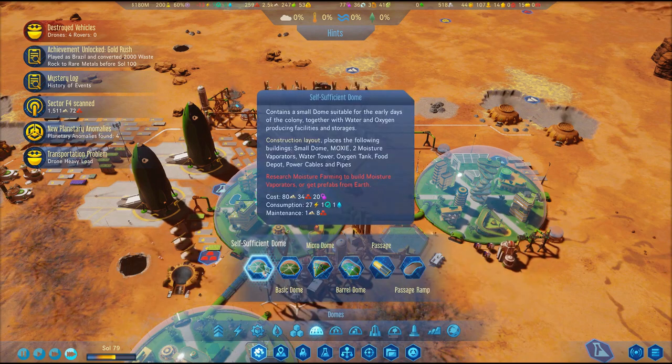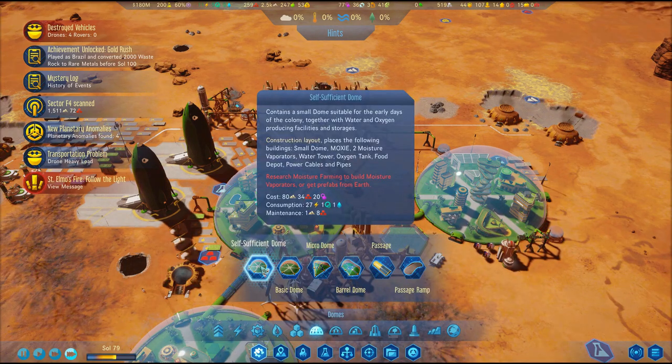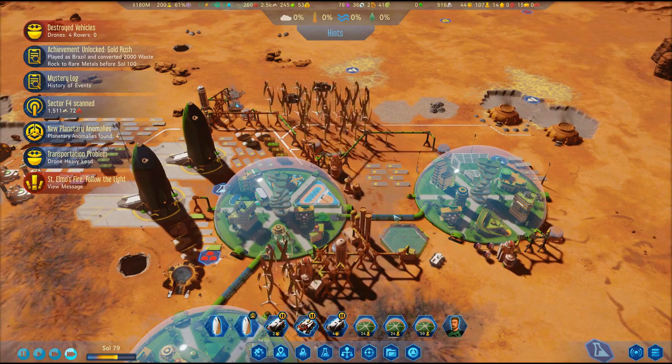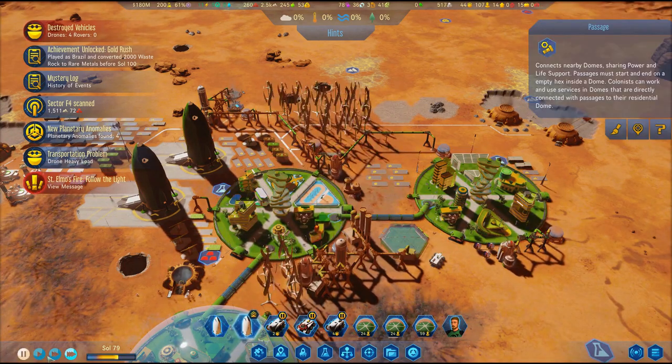When you are ready you should build a dome. The first and easiest way to build one is to do a self-sufficient dome. I'd generally lay it down, then place down buildings and link up a second dome at the same time.